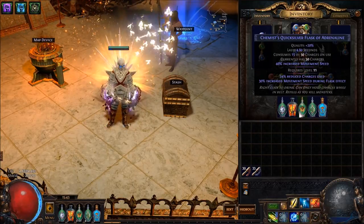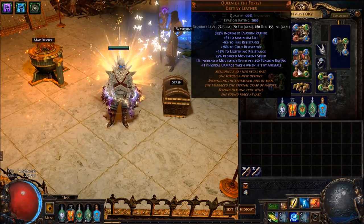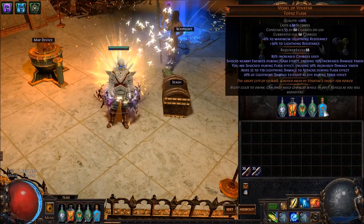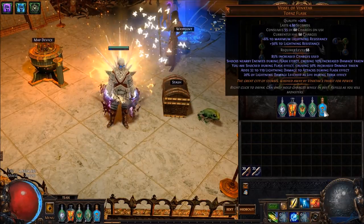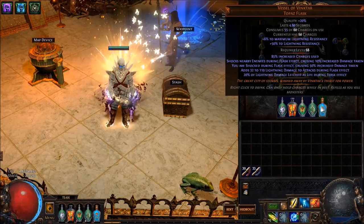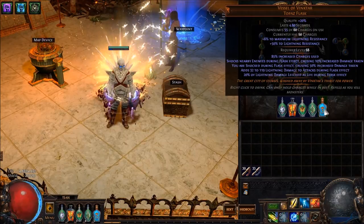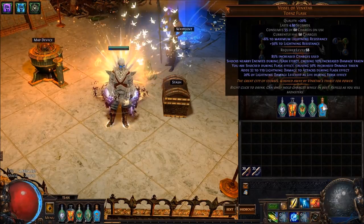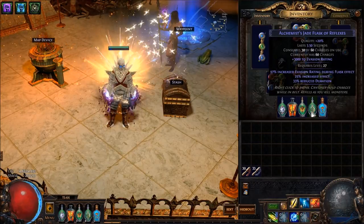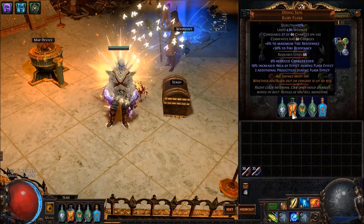Quicksilver is obviously just for move speed. The Jade Flask really boosts my evasion rating from Queen of the Forest, which gives me even more move speed. So these two flasks are purely there for increasing my movement. And then Vessel of Vinktars with damage to attacks — this is currently the most expensive Vinktars on the market. You can substitute a penetration one early on, but the added damage to attacks is going to really give you the biggest damage boost, considering you're a Pathfinder, and that added lightning damage gets increased with your Ascendancy. Those are the flasks. You can change them around — if you don't have Queen of the Forest, you can swap out the Jade Flask. But the ones I'd really recommend are the crit flask, Jade, and Vinktars.